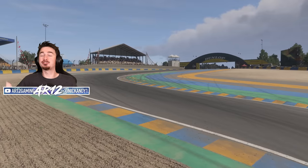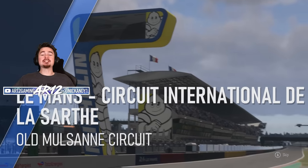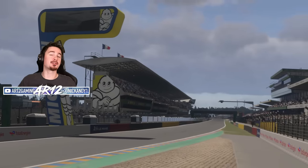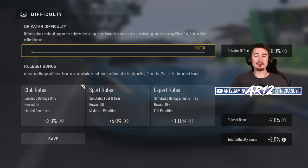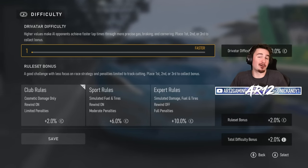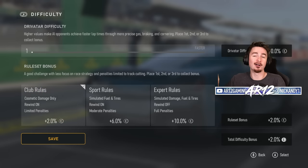Once you've got those settings applied, jump into the race and you'll arrive in the pit lane. Before you start driving, there are two more things to do. Head over to the difficulty section — you can drive on whatever difficulty you want since there's no AI. Just make sure your rules are set to club rules.